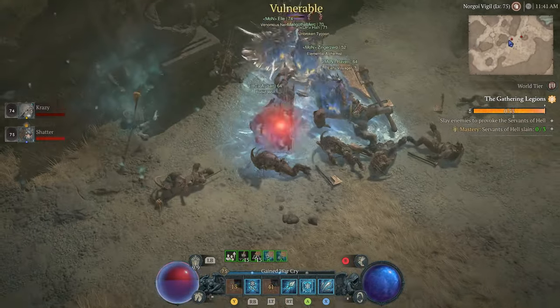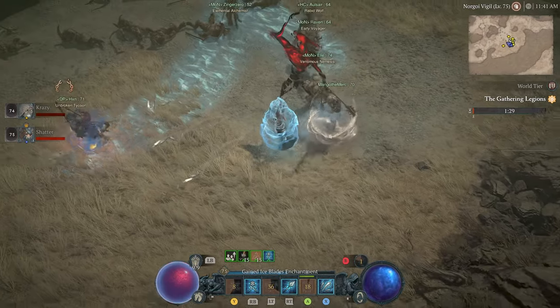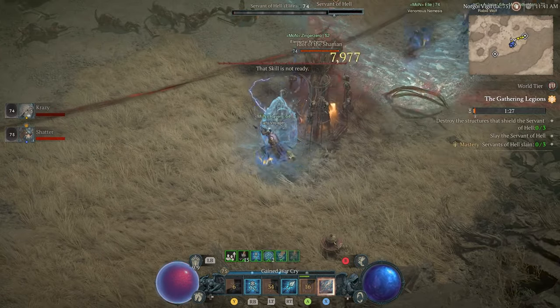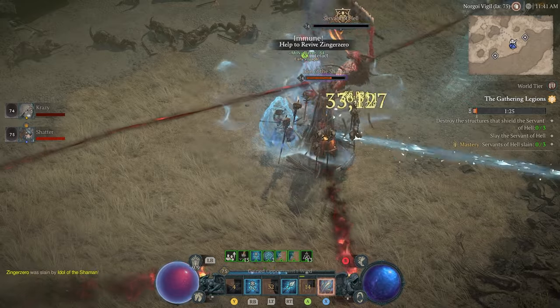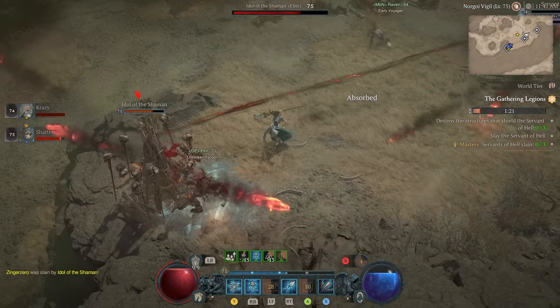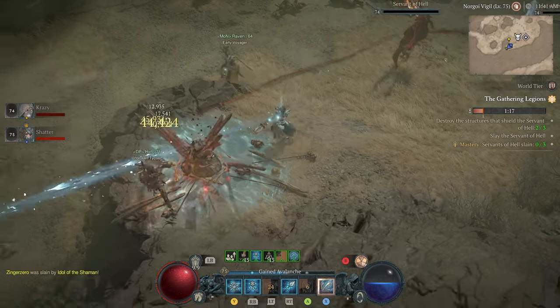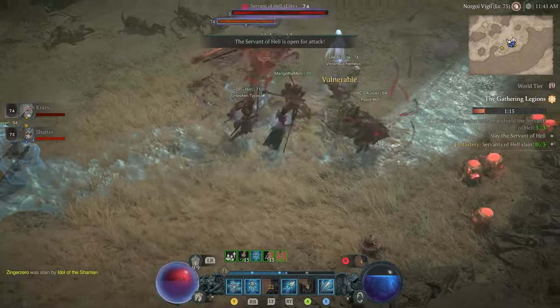Once you've completely filled up the progress bar, you'll move on to the second part of the first phase, where a Servant of Hell will spawn in and must be defeated within the time limit. The Servant will spawn alongside three structures, indicated on the minimap by diamond symbols. These all must be destroyed before the Servant can be damaged. Once those are dealt with, the Servant will quickly follow suit.